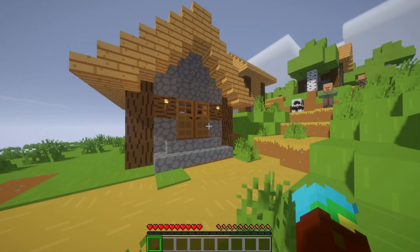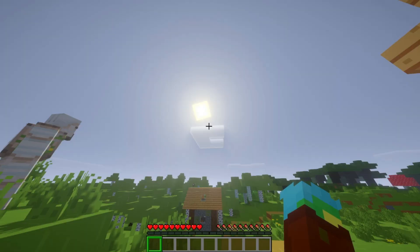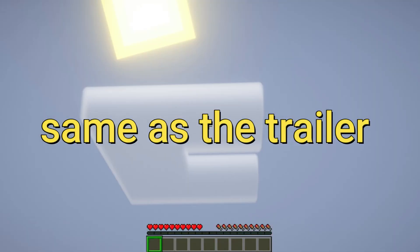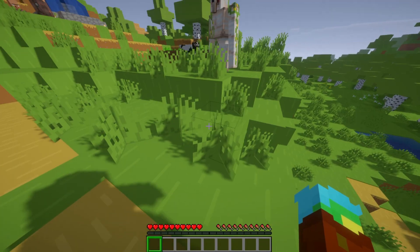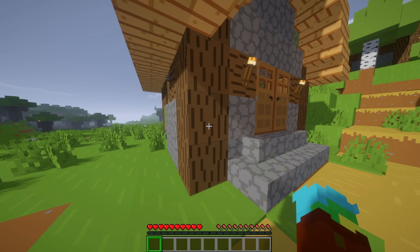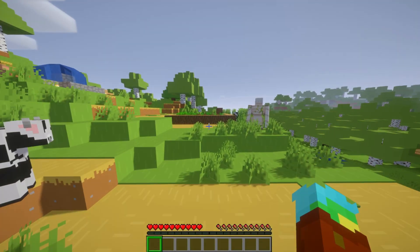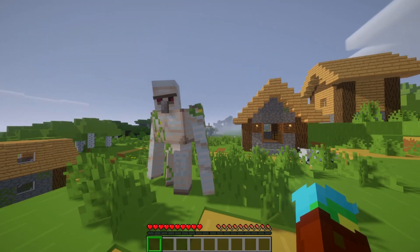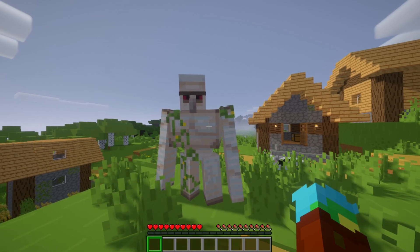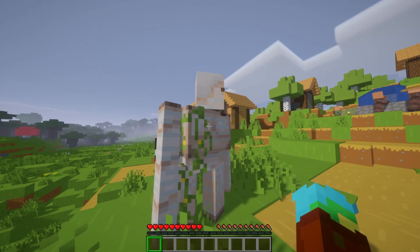Alright, so here we are in the game. The clouds look exactly the same along with the grass and the floor, the wood, the doors, the chest, the bed, and some of the mobs as well. Also I've added animations to it so it looks a bit more cooler.